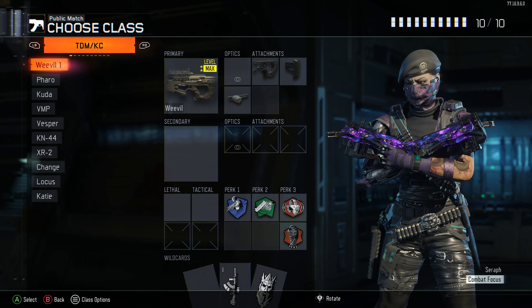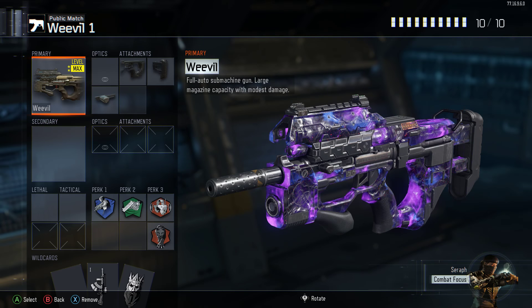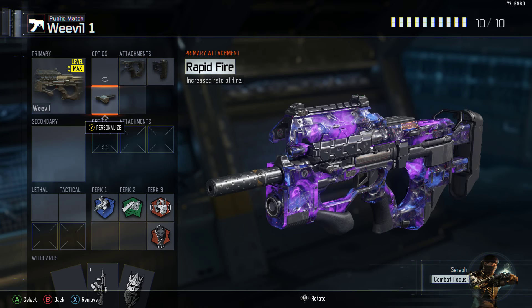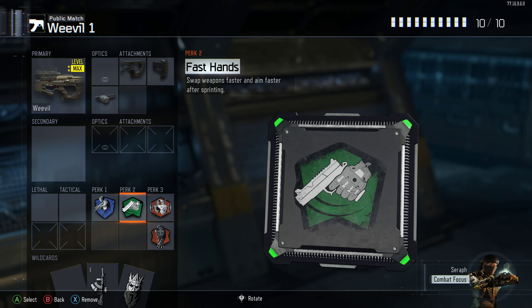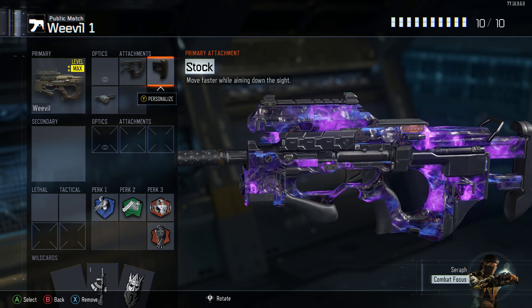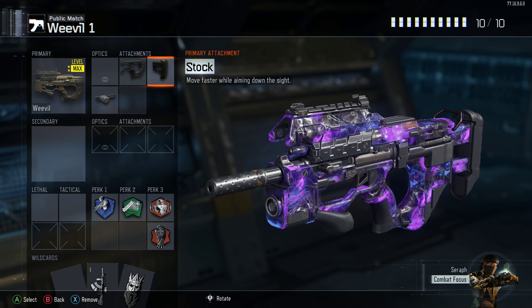Today we're using the Weevil, which is my favourite gun of all time. I've got about 12,000 kills on this gun. We'll be using it with Quick Draw, Stock, and Rapid Fire. Rapid Fire is because the Weevil is not a strong gun so the fire rate needs to be a bit higher to kill people quickly. Quick Draw combined with fast hands means that going around corners and aiming after sprinting is very quick, which is good for my playstyle. Stock also works for this and lets you move faster while aiming down sight.